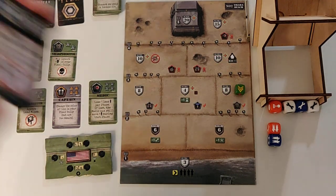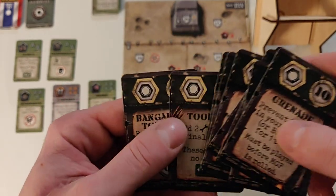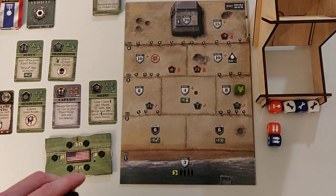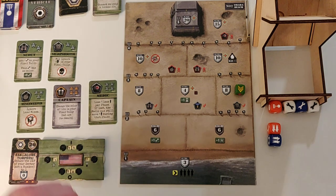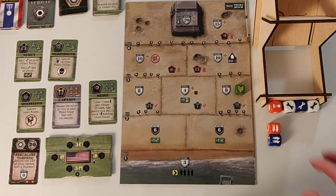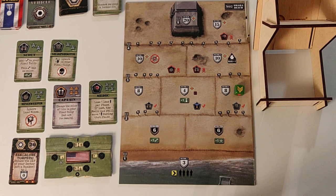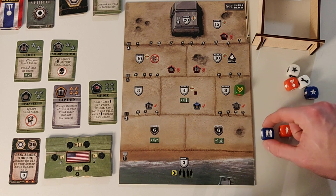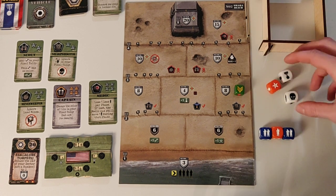I'm adjusting my unit marker and I'm gonna go see here in my item deck if there's some stuff I want to get. I'm gonna go ahead and get the Bangalore torpedo. That's gonna cost me 20 item points so I'm now down to 10. We have to do battle — I'm losing seven men again. I need to rally some soldiers and I'm down to eight now. This is gonna be the last turn in that sector, then I'm gonna have to face machine guns and stuff.